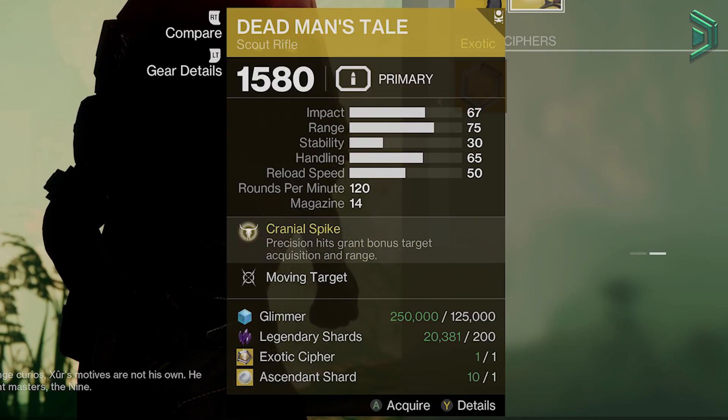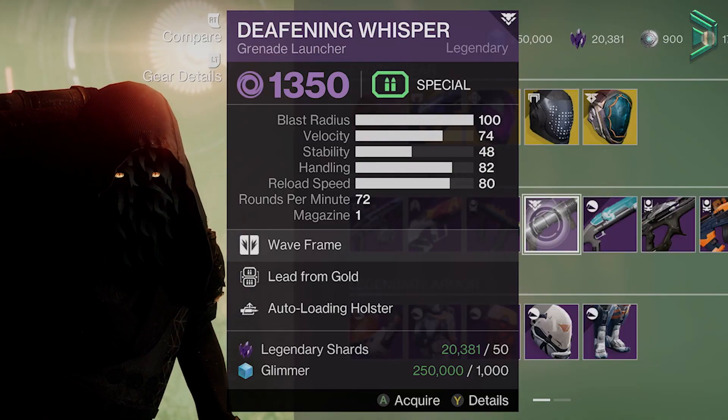Grab for PvP, but Thorn/Palindrome is better in my opinion. Legendary Weapons: not a bad roll on a GL, worth it for new players who haven't got anything better.